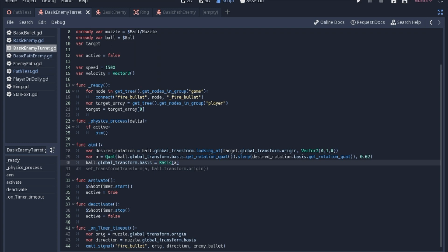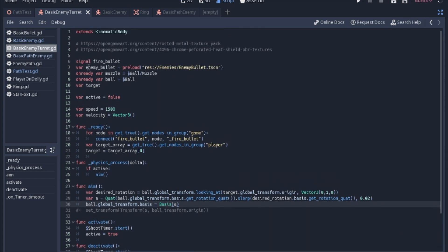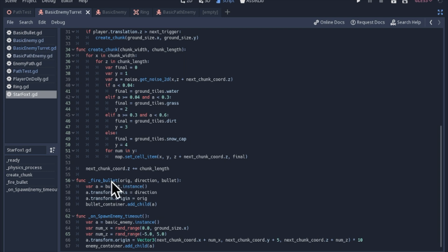This will come in later when I show how we activate the enemies. It needs an activate function and a deactivate function, so it stops shooting once you're past it. We turn active to true and false, and also turn the timer shooter off so it's not continually shooting in the same direction after you've passed. When the shooter timer times out, it grabs the muzzle location and the direction the muzzle is pointing, then sends the fire bullet signal with that position, direction, and the enemy bullet — the preloaded scene at the top of the script — just like when the player shoots, to instantiate the bullet and add it to the game.